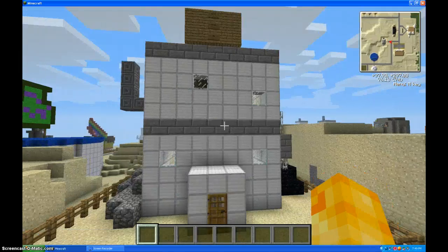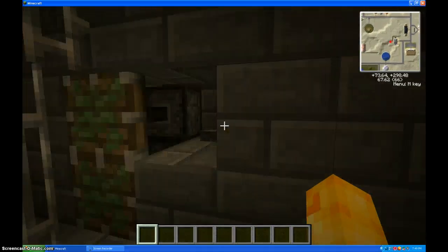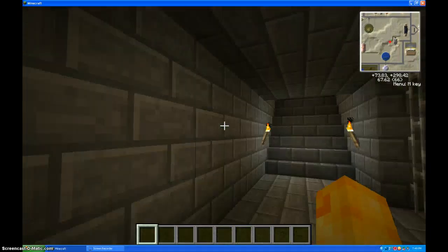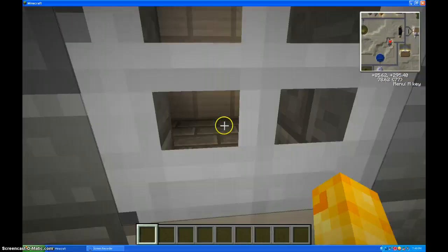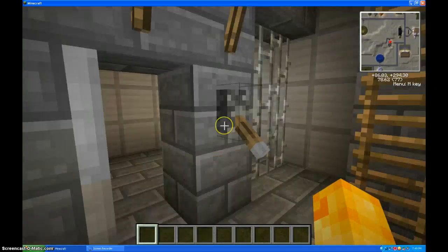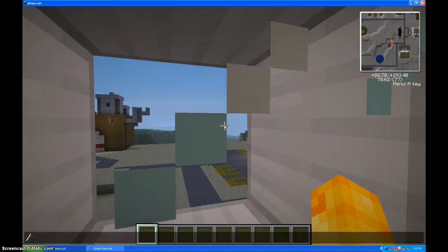Now I'll show you the prison. The prison is pretty cool looking because it's got redstone technology in it. There's the upstairs with the ultimate prisoner cell. Don't want to get locked in there. And it's already turning nighttime, so — time set zero.